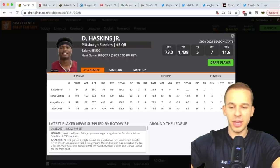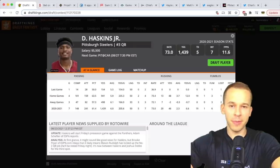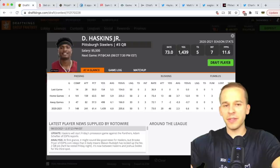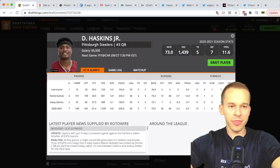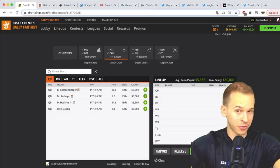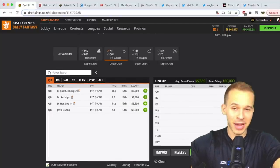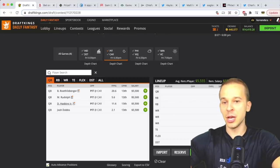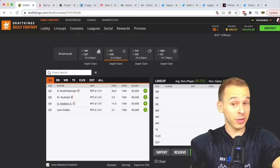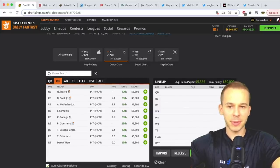Based on other preseason games, Haskins has actually played a little more than a half. He seems to be the guy the Steelers want to see. So it could be a half for Haskins and a half for Dobbs. Dobbs makes for a good contrarian play because of his rushing upside. If it ends up being two-and-a-half to three quarters for Haskins, he's one of the better QB plays on the slate. Both Haskins and Dobbs are in play.